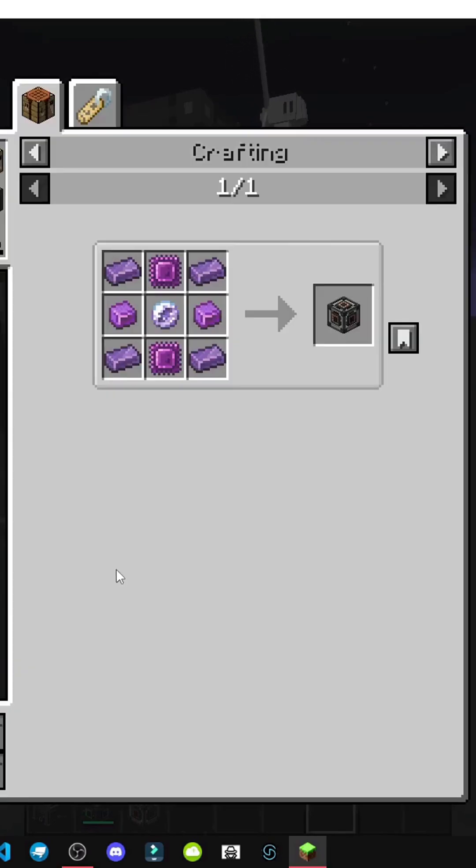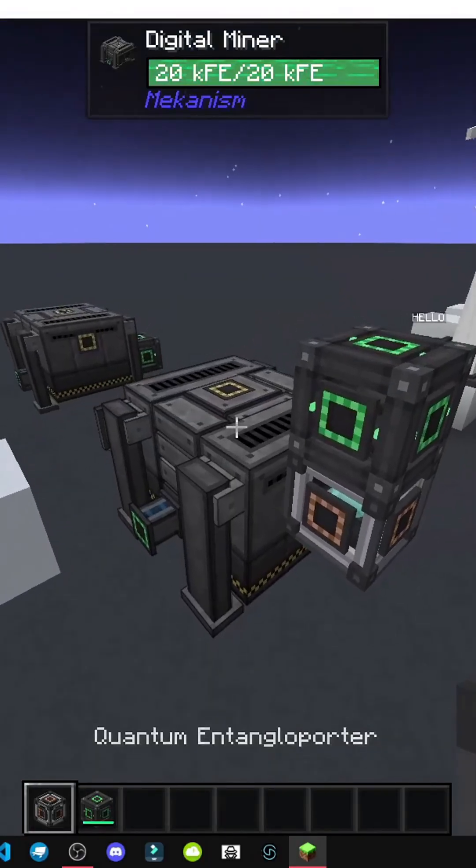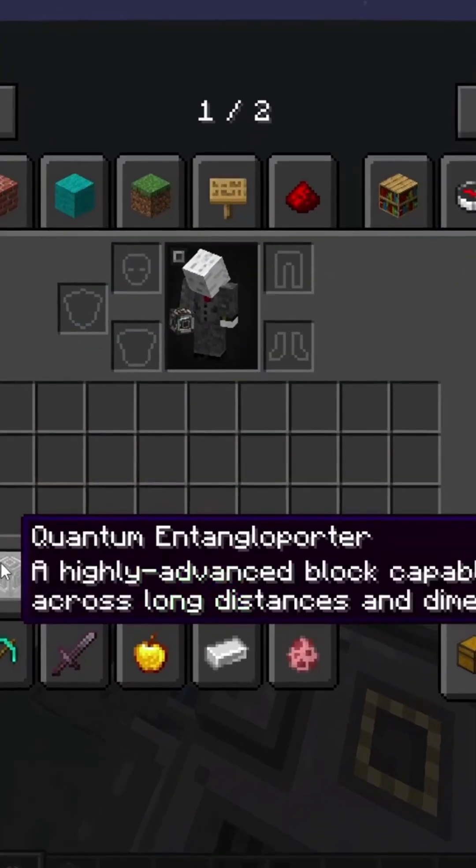How does it function? Basically, you place one down. You set up the portal frame — any size works — and add a power source. You must connect a power source, or it won't work. Here it is, fully charged, as you can see.